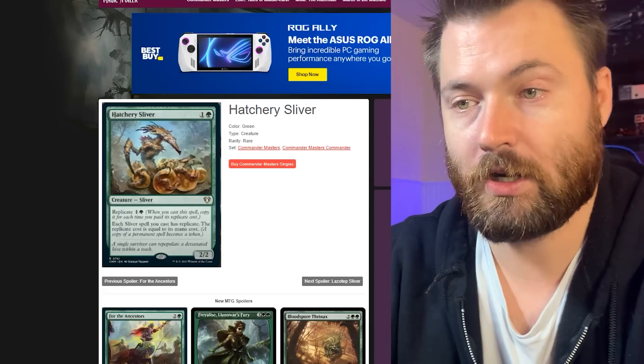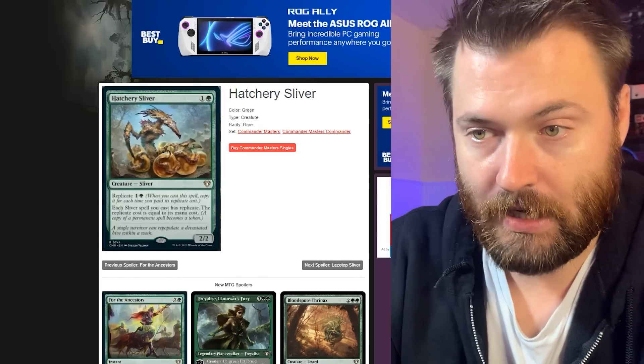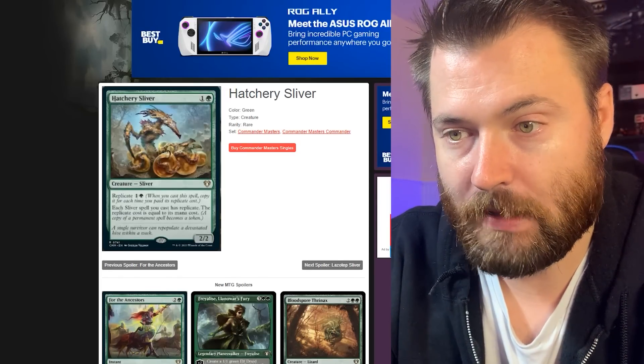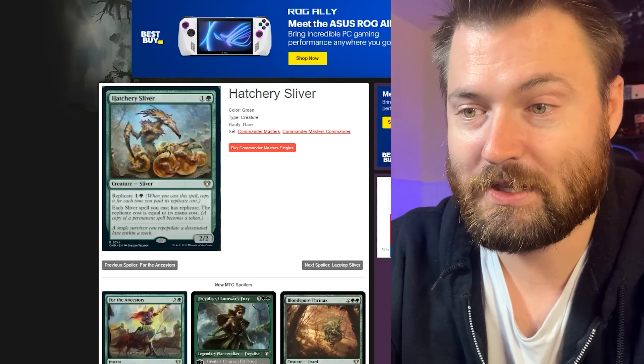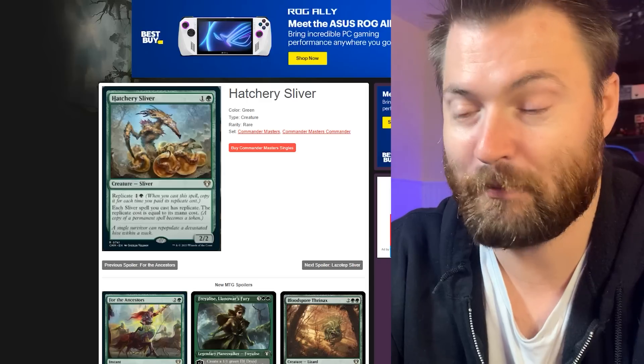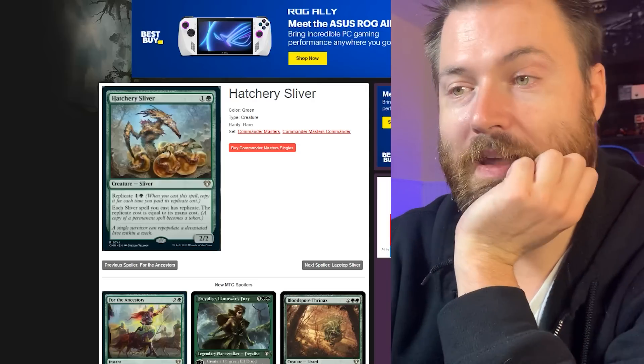Next up is Hatchery Sliver. It has replicate for one generic and one green — whenever you cast a spell, copy it for each time you pay the replicate cost. Each sliver spell you cast has replicate, and the replicate cost is equal to its mana cost. That can get completely out of hand — that is phenomenal.